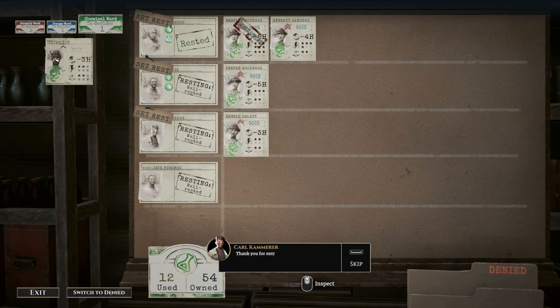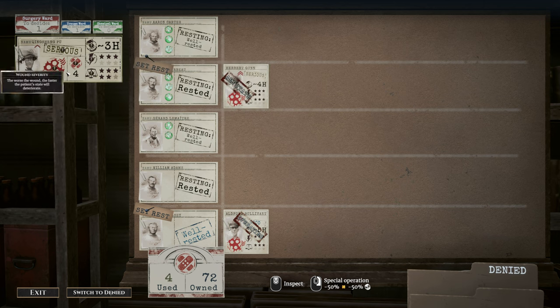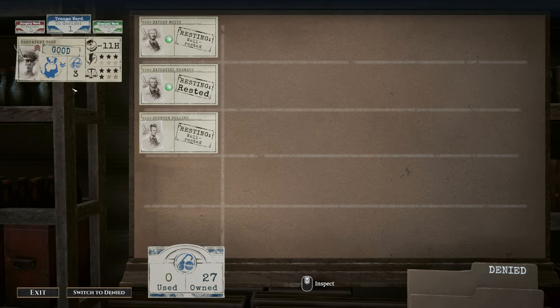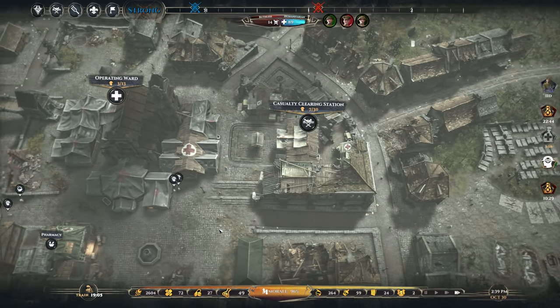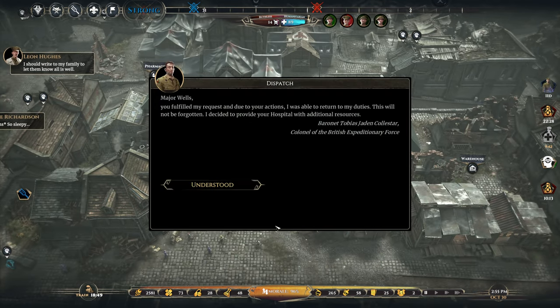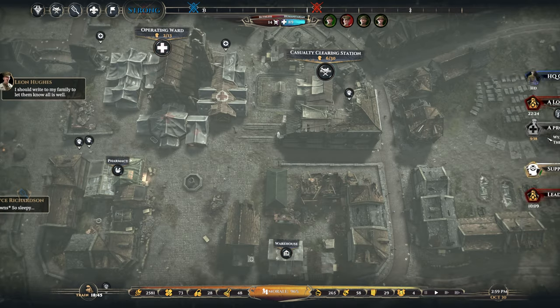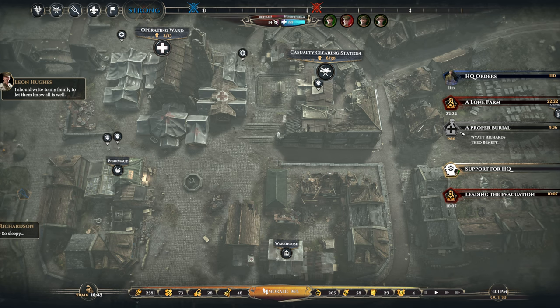I'm going to amputate this rank two — nine meds is just too much, and I need to send people to HQ. A message from Major Wells: he fulfilled our request and duty, was able to return to duties, and decided to provide the hospital with additional resources — thank you for the staff points and drafts. The proper burial will also give us staff points.